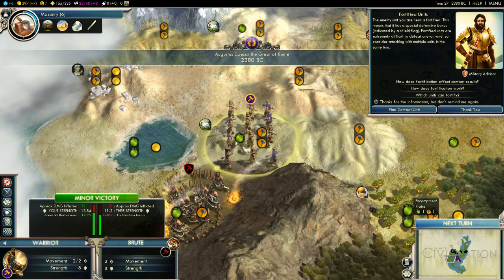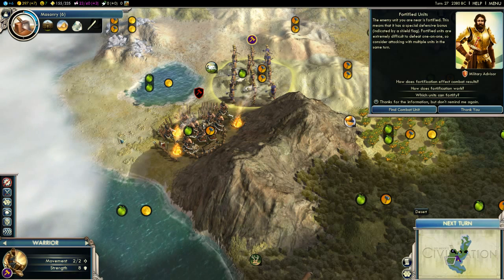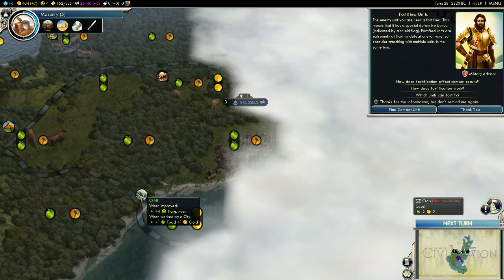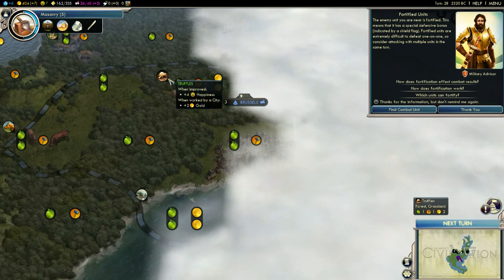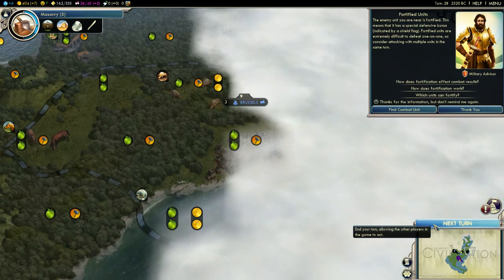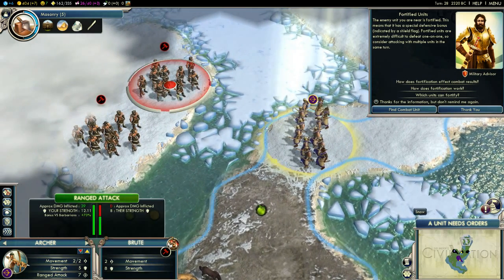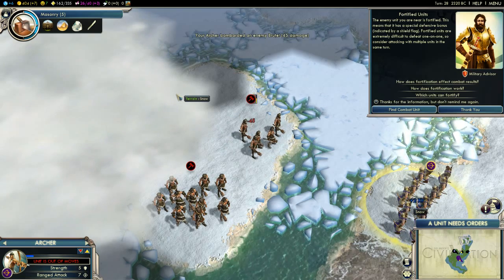We've found some barbarians but they're fortified within here so they get extra defense, which basically means they're stronger — they'll be pretty tough to beat. Brussels is currently being attacked; I can't actually see who by but I'm guessing it's barbarians. You can see I haven't seen truffles before — just pigs. We've also got crabs, so we have a few nice luxury items, some I haven't actually seen before. We can attack even though there's water and ice between us — we can fire our archers across.